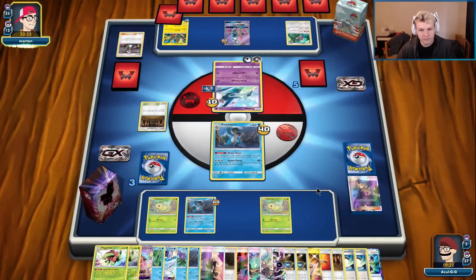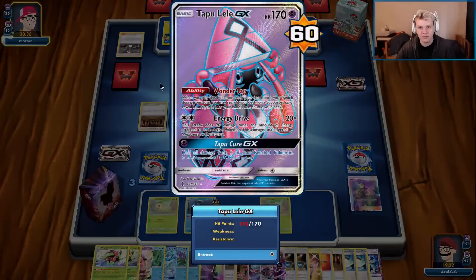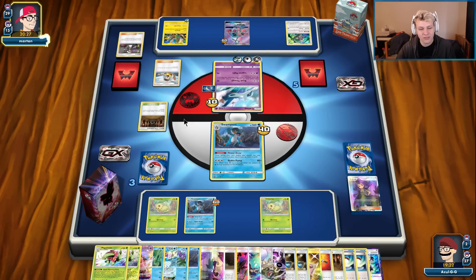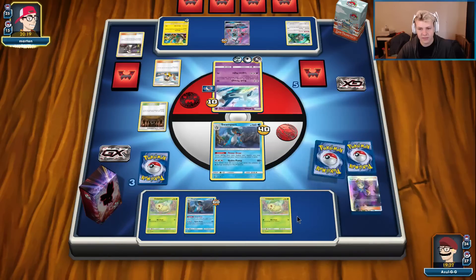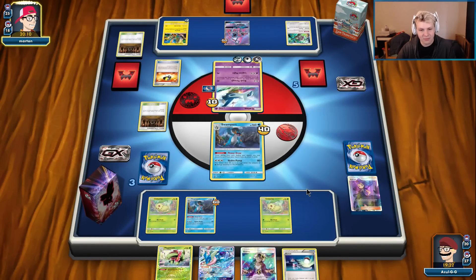We're still fine. That play actually just allowed us to get damage out of play and have him not put a ton of damage into play. I don't think he can really stop us here — this Lele will eventually get knocked out for two prizes, so we just need to draw one more prize. Another DCE. The Judge hurts a little bit though — that's a good play from him. He's gonna hit us for 70 again — that's pretty annoying, not gonna lie.